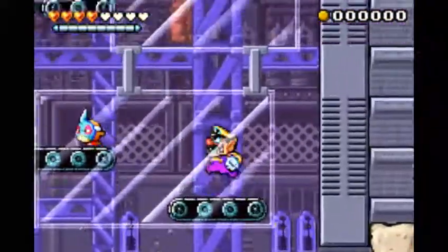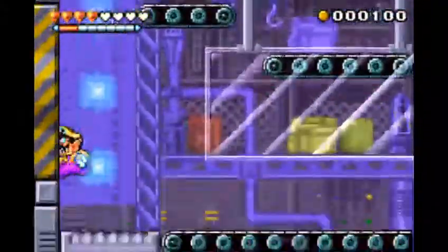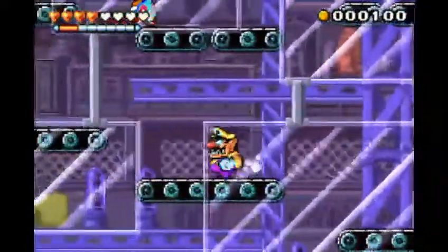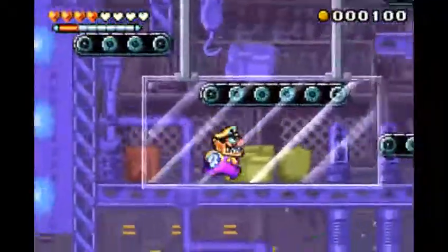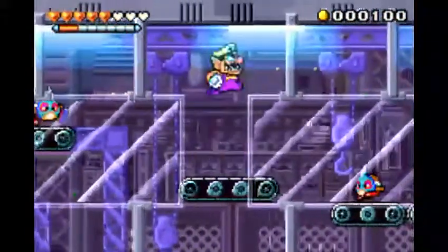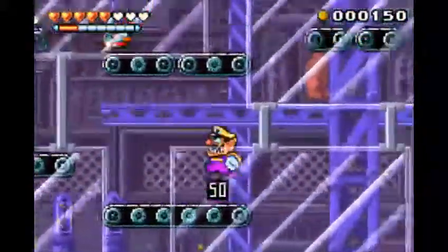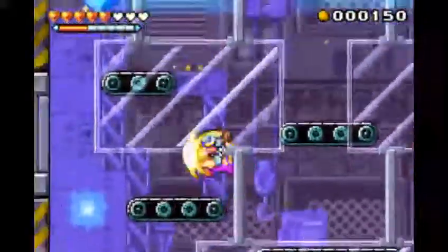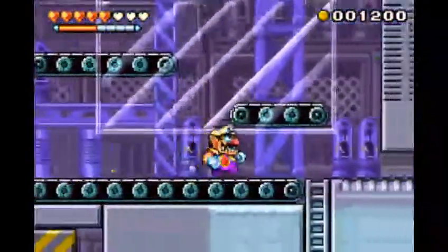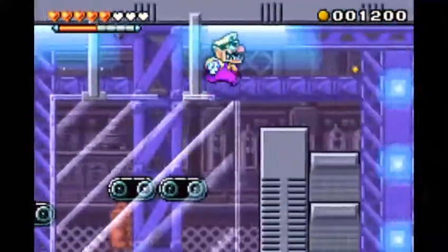Let's see if I can remember where things are in this level. It's gonna be tricky. There is a heart there and I want it. There we go. Oh geez, there's also a diamond there — definitely want that. So that's how I get it: I just bait the spiky dude out of the way. Okay, it's a good start to this level.